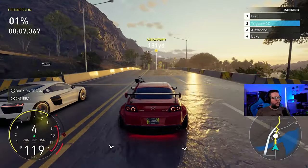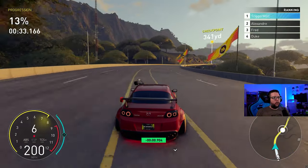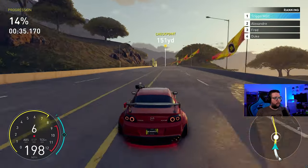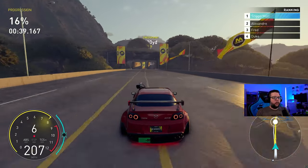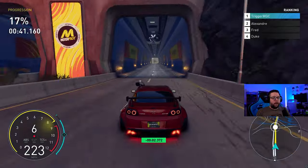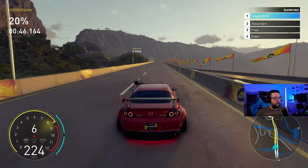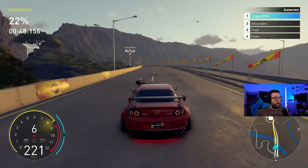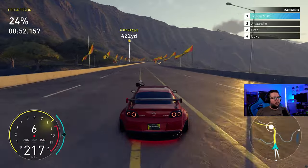What is up guys, welcome back to another daily build video. This time we're checking out the Mazda RX8. You might be wondering why the RX8 — well, with the upcoming summit being themed with the Black Panther and Street Tier 2 online, I figured we'd probably be exposed to some Street Tier 2 Japanese cars, so I went down the line and there's a bunch of RX8s in this game with a bunch of different variants.